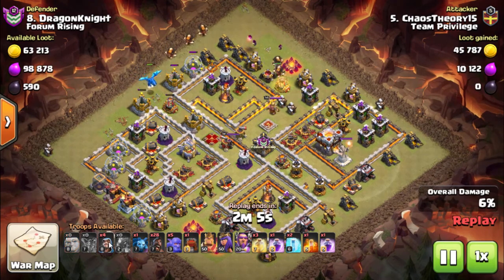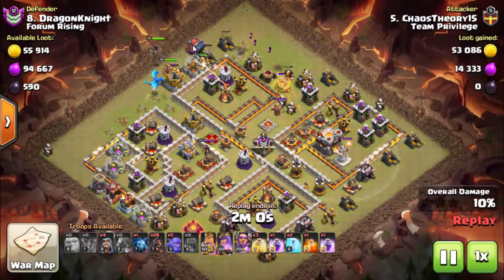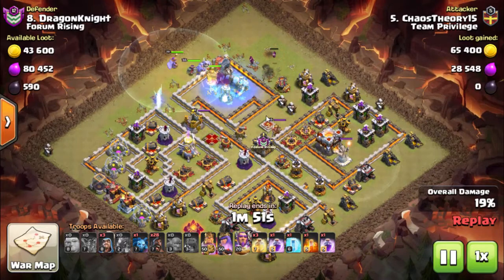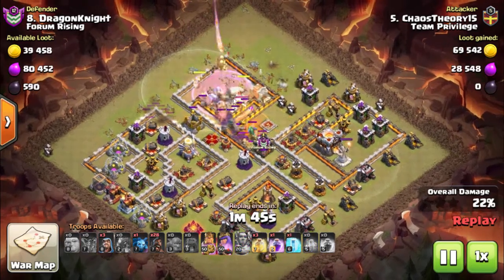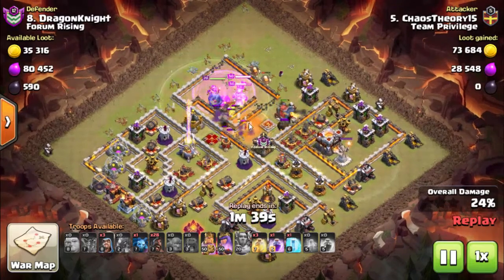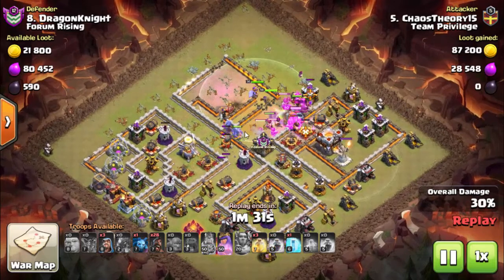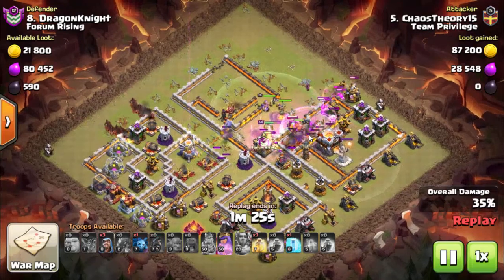I always save two or three Wizards for cleanup. These Giants are purely to stop the Inferno melting your Wall Wrecker, because you need your Wall Wrecker to get through to about here. Each base is different — I knew the Inferno would be a problem, so I brought a Freeze with me which I'll drop here. You want to Rage fairly early on, obviously Poison for the Clan Castle, and use the ability fairly early on. You want this Kill Squad to stay alive.